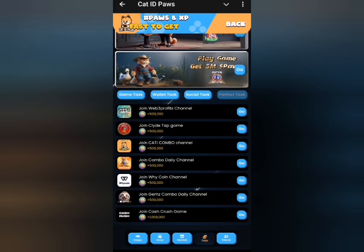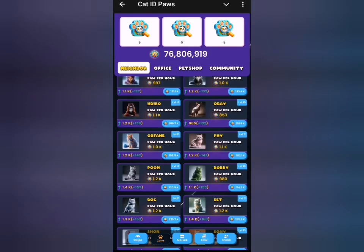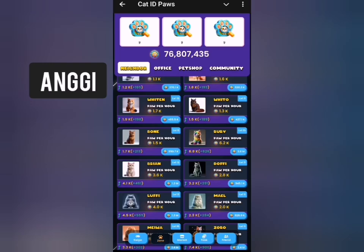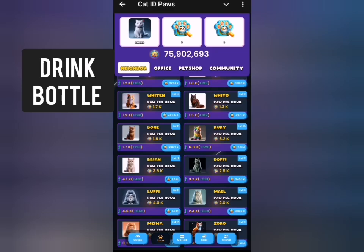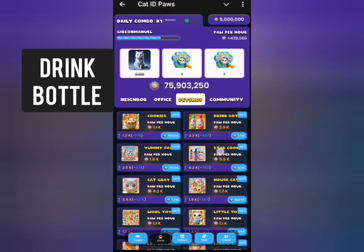Now let's head back to the zone tab where we can select our cards one after the other. The first card for today is under the Enable section — that is 'Angie.' The second card is 'Drink Bottle,' which is under Pet Shop — just scroll up and find it; it's the second card from the top.